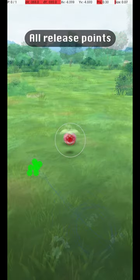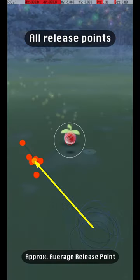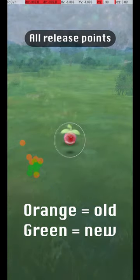Here are all my successful release points, along with an approximate average release point that should be targeted. As you can see, very little variation is possible and the throw requires precision. Comparing this to Bounsweet's old Excellent Throw by overlaying the two sets of successful release points — with the old release points in red — we see that the release points cluster in an extremely similar way, and the throw is almost unchanged.